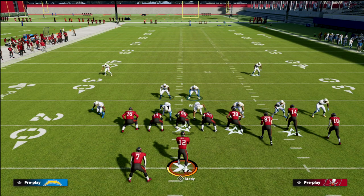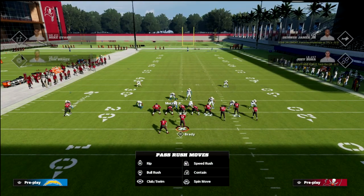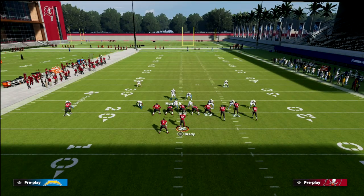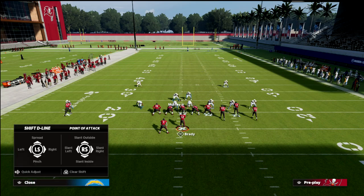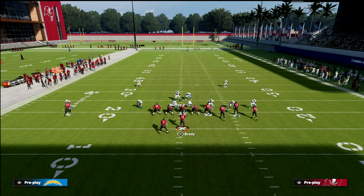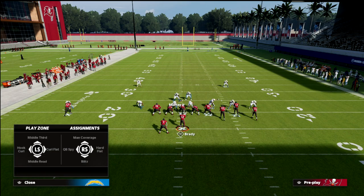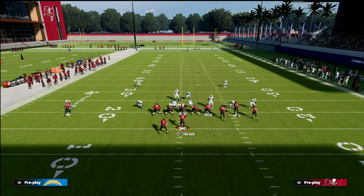As far as our user goes, I typically plan to user this guy right here — the vert hook defender. I'm going to go ahead and blitz him, and then I like to crash my line out. Then what we're going to do from a coverage perspective is take this middle linebacker on the right side of the screen and man him up on the slot receiver, the point man of the bunch.